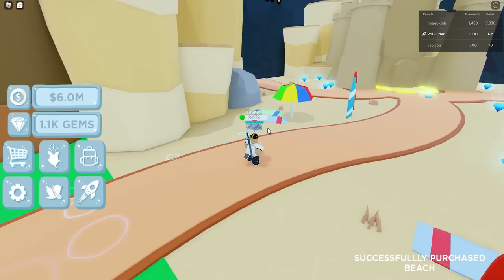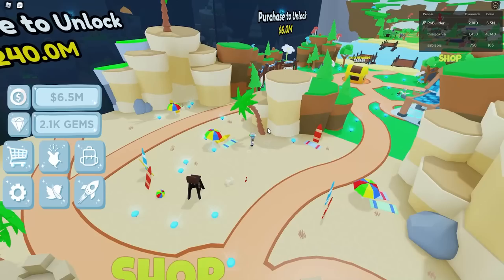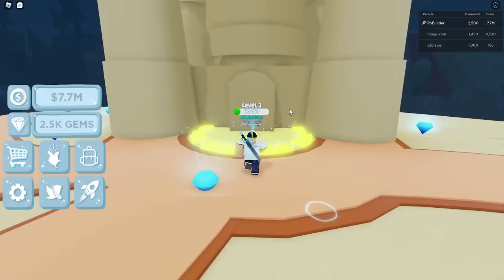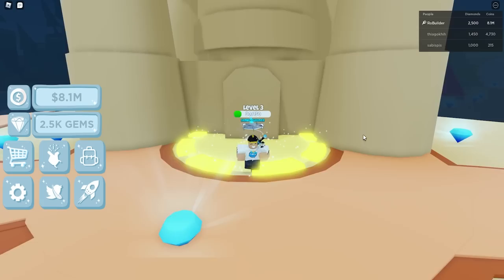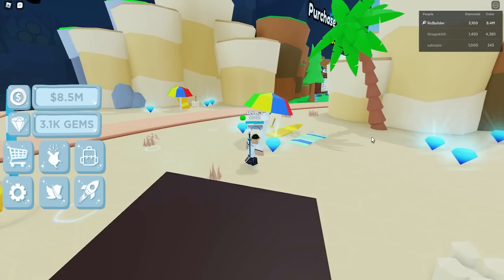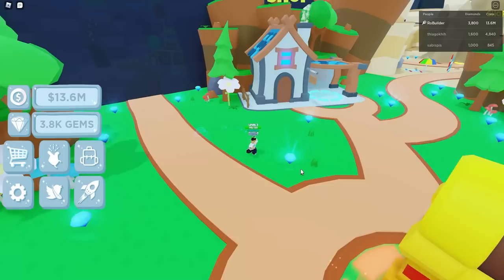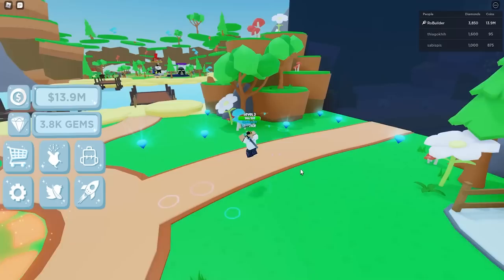We'll unlock the beach and some other areas. I will say it's a bit confusing how you can go any direction but each path branches differently — I don't always know where to go next. Oh, here's a shop in each zone. More computers here, but I still have something way better than these. I'm trying to figure out if you can upgrade your hut, because right now we can only have one computer.